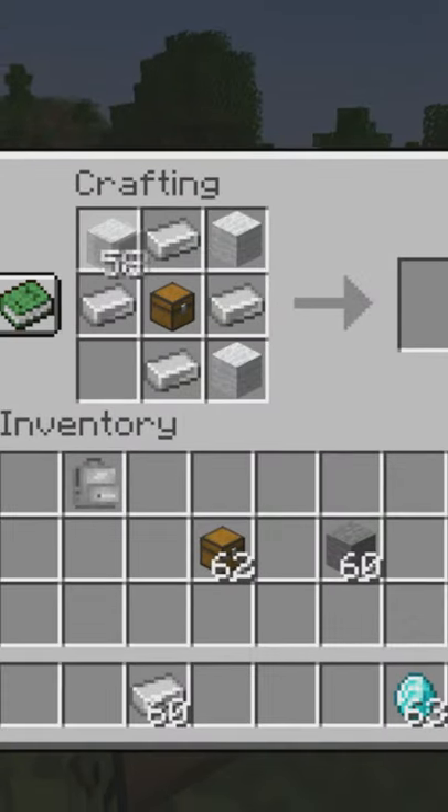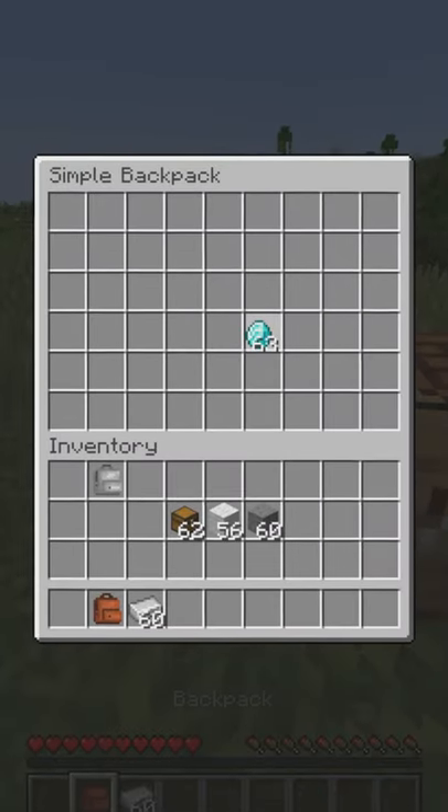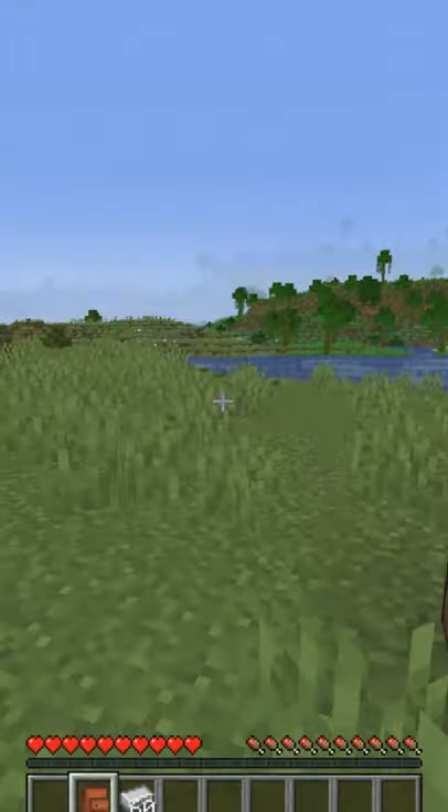When you replace the stone with iron, you will get a normal backpack. You can just put in items and it acts like an extra inventory.